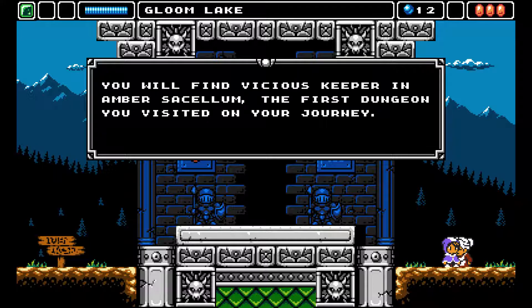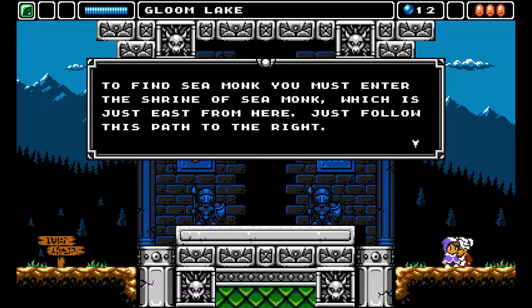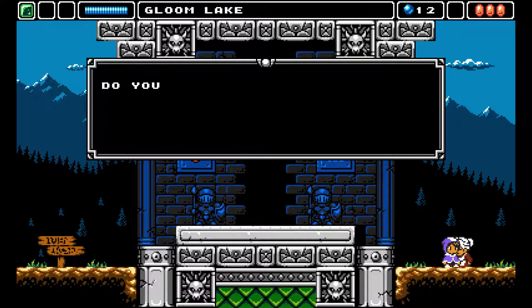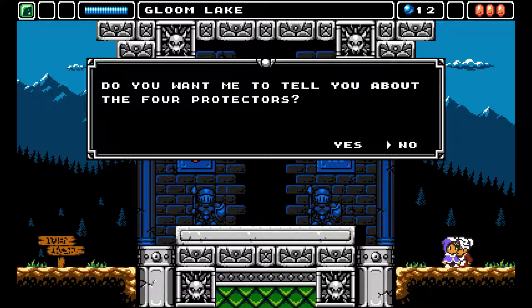Vicious Keeper — we destroyed that one. The Sea Monk, just east from here. Crimson Guardian, Void Tower, The Beholder — some sort of hidden passageway.